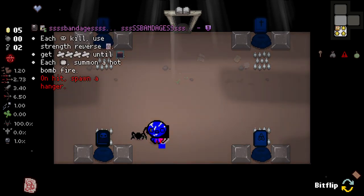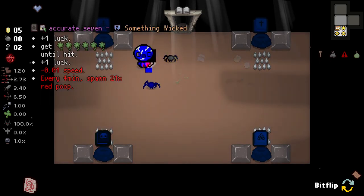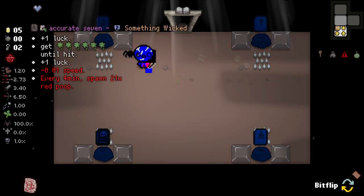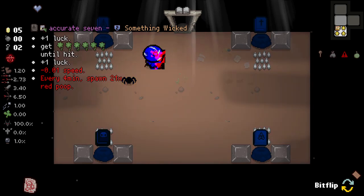We got spandages. Each boss kill use reverse strength. Every room summon a hot bomb. Then here we've got plus one - whoa, that's a lot of luck. The accurate seven - every four minutes, that's actually really good. I think we should take that.